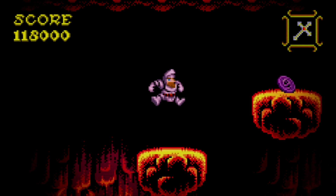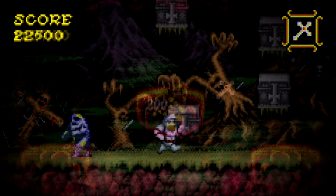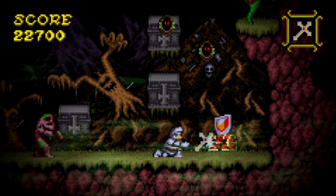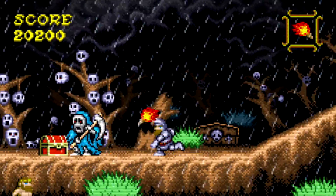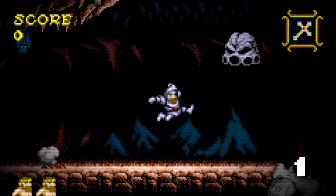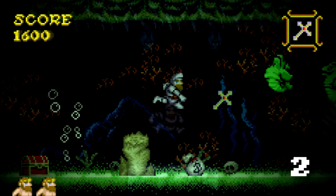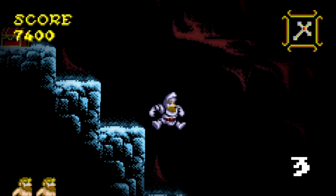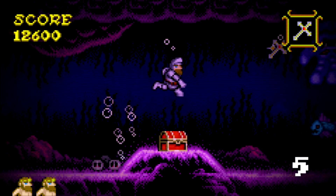Unlike prior games in the series, the contents of red chests are completely random. Under normal circumstances, this means there is no rhyme or reason to what appears — sometimes a weapon, sometimes armor, sometimes points. There is, however, a more advanced trick to guarantee an armor drop. This is done by uncovering four red chests and intentionally not opening them. Your fifth red chest will have armor in it, guaranteed.